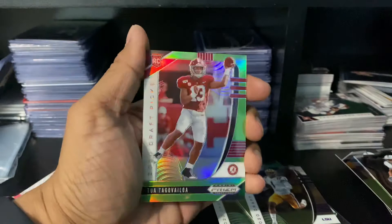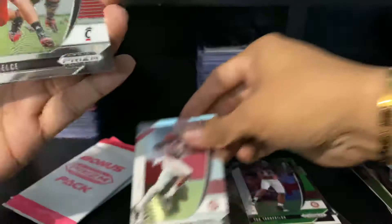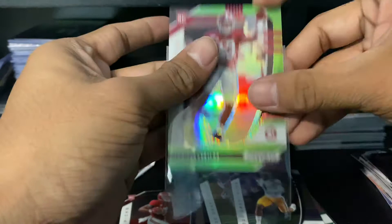Saquon — Saquon crusade. There we go — green Tua! That is a beautiful card that we will sleeve up. Jerry Jeudy base — not a bad card as well — and Travis Kelce and Zeke. So this Tua is definitely the best card we've gotten so far — beautiful card.